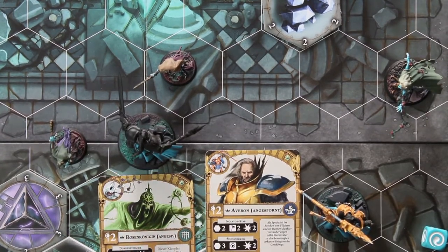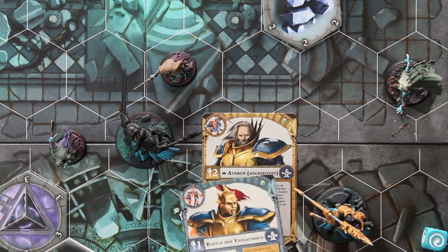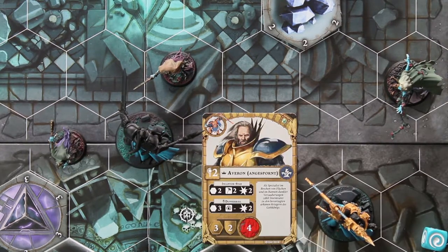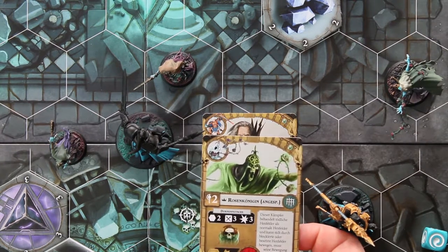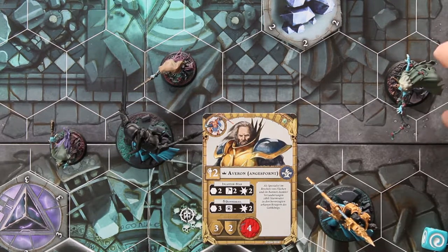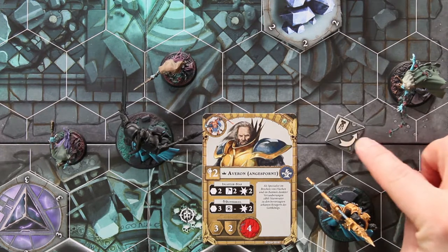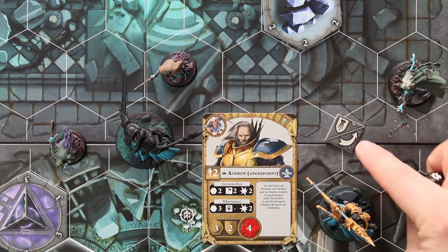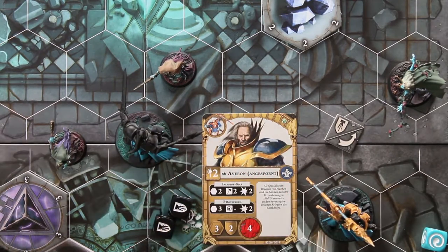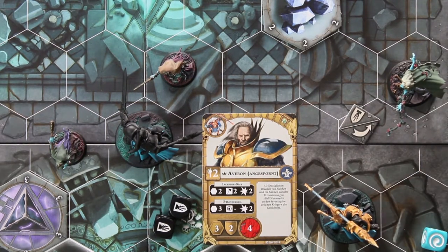Genau so unterscheiden sich die Charaktere oder Armeen: die Sturmvaterleute haben alle Schilde, die sie würfeln müssen. Rastus der Verzauberte darf zum Beispiel nur einen Würfel benutzen und muss ein Schild erfolgreich würfeln, um sich zu verteidigen. Alle von den Dornenschwestern müssen Pfeile würfeln – die haben keinen einzigen Charakter, wo sie ein Schild würfeln müssen. Aber um das zu verstärken: ich könnte der Dornenkönigin in einer Aktion diesen Marker geben und sie geht in die Verteidigungsstellung. Mit der Verteidigungsstellung kann ich meine Verteidigungswürfel nutzen und darf Pfeile und Schilde würfeln.